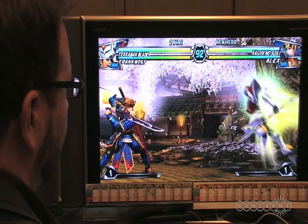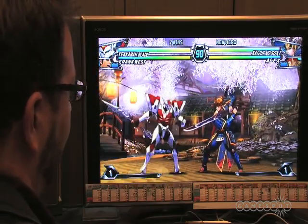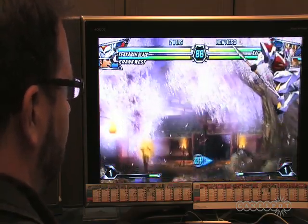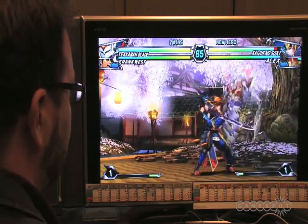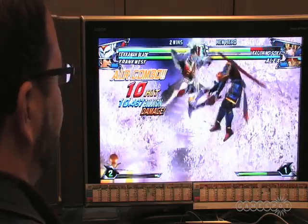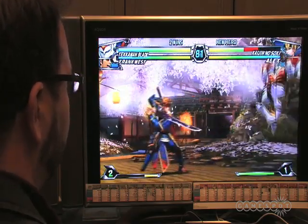His dash works a lot like Morrigan's and it's one of the most important things about his game. You can do a little dash to be immediately in the air, or if you hold it you get a full-screen dash. Once you're in the air you get a dash that goes quickly across the screen, and he's very tricky — you can quickly get to the other side with some of his crossover moves.